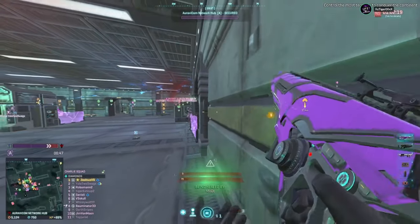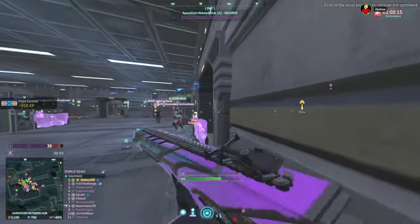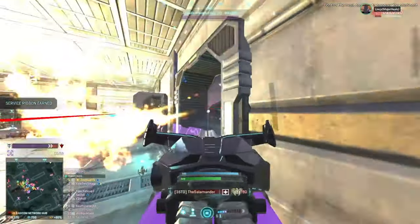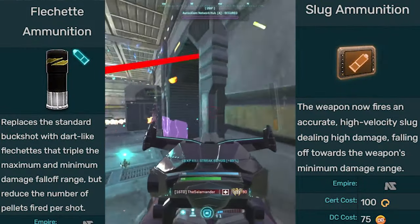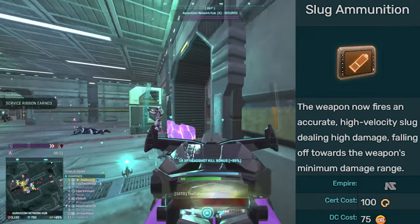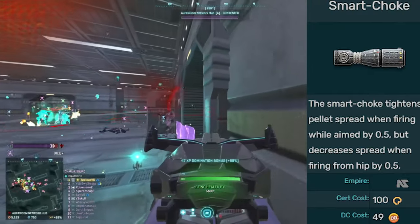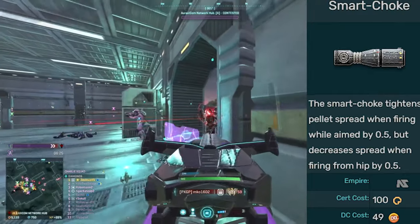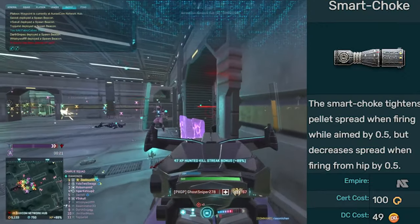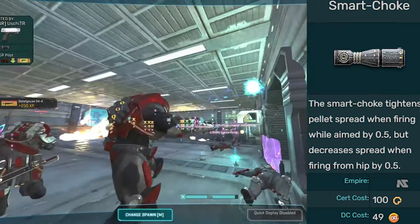That covers the generic attachments, but there are some weapon-specific ones to go over. For shotguns, the choice is between slug and flash ammo. Most people prefer slug, especially combined with laser sights so you can hip fire from longer distances. Keep in mind if you do this, you don't want to run smart choke — that attachment only improves accuracy when aiming down sights, and actually makes the gun less accurate when hip firing. Don't use smart choke if you're going to be hip firing with a shotgun.